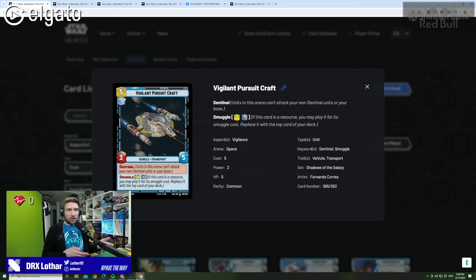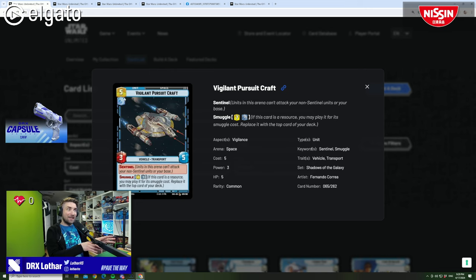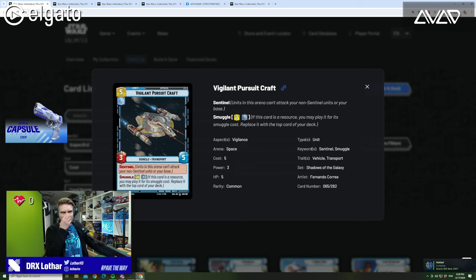It also benefits aggro decks, because aggro can just go into one-drop Zerg mode, drop a bunch of cards, leave a hand open — I'm looking at you, IG-88 — and then play cards from the smuggle mechanic. Essentially you're building a second hand. The Vigilant Pursuit Craft is okay but it's not something I think will be incredibly useful in general. It's a decent card.